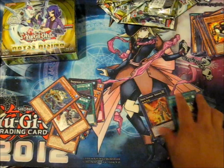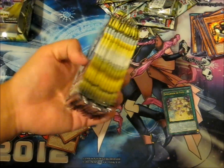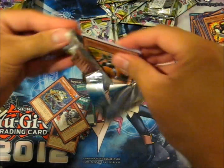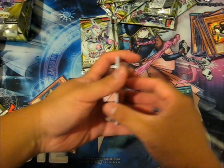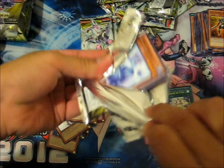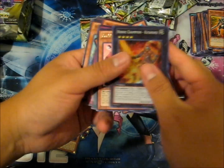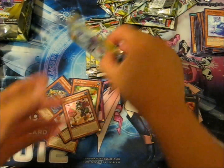We've got four holos. Final side of this box, let's crack it. And we got corn. And we got another Kusanagi — interesting. I've never gotten two of the same super. That's just me, though.